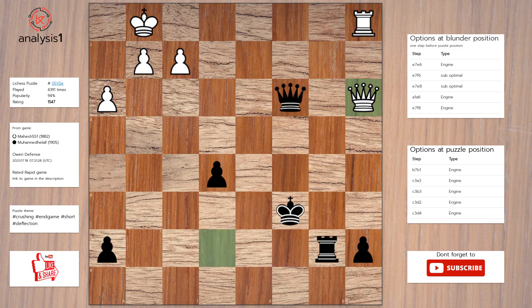Solution to the puzzle is: rook to b1, check. Rook takes rook. Queen takes queen.